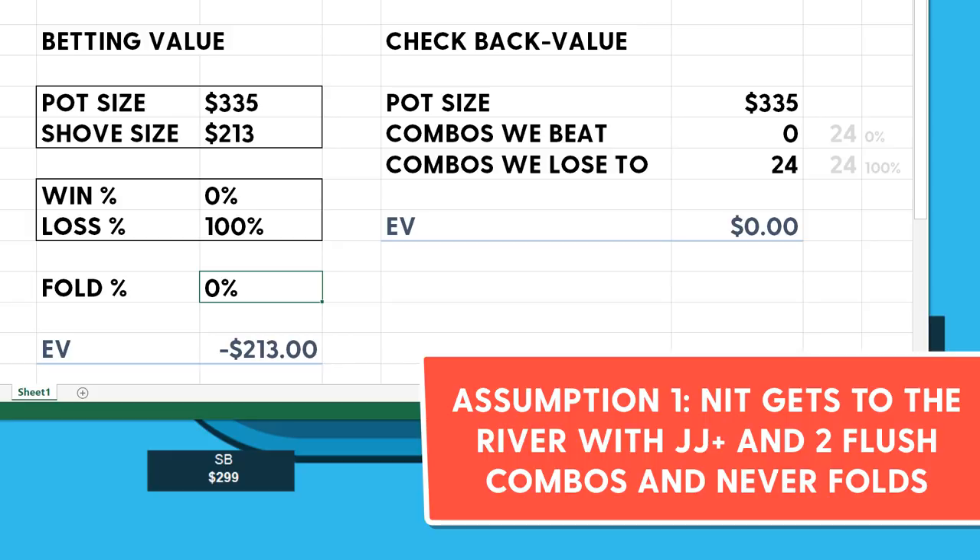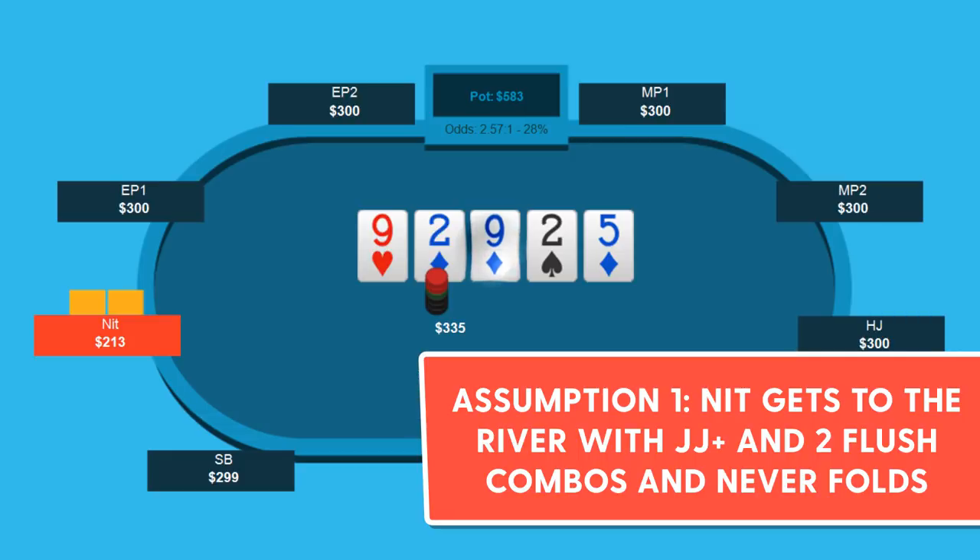So what's the value of checking back? The pot is $335, the combinations we lose to are all 26 — the 24 overpairs plus the two flushes, ace-king of diamonds and ace-queen of diamonds — and combinations we beat: zero. Because we thought they got to the river with nothing that we do well against. So the EV of checking in this scenario is 0. Which is higher — 0 or negative $213? Clearly 0. And that's why I think checking is going to be the better option.